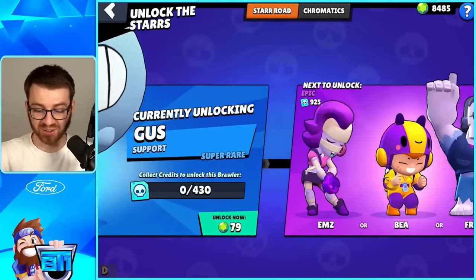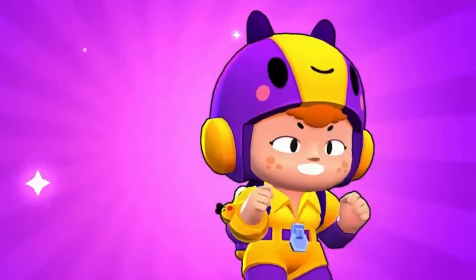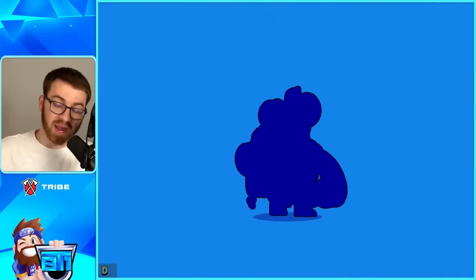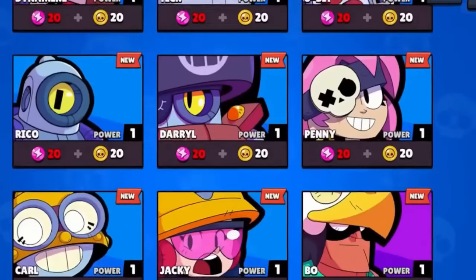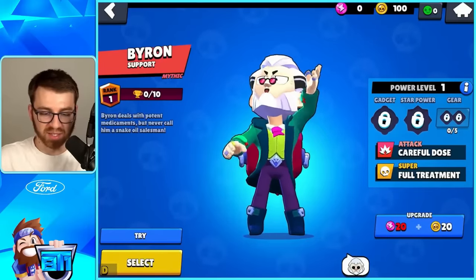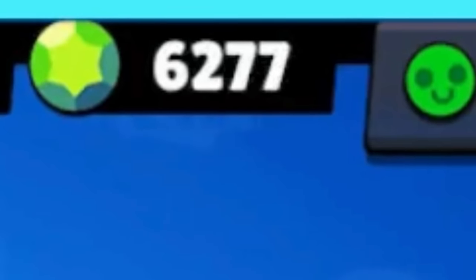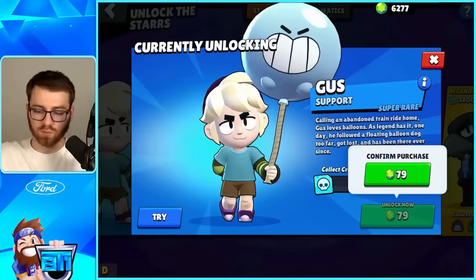We've only spent 1,600 gems and we have 17 brawlers already — that's crazy! Getting Pam, she's an Epic now. Getting Penny, she's an Epic as well. Frank the Tank is an Epic, Stu is an Epic, Ham is an Epic, Griff is an Epic. If I wanted to unlock from this screen — oh my gosh, you can literally just unlock whoever you want from the brawler screen. That's so much faster! Let's go Byron. Just going right down the line — Colette — and we've only spent almost 4,000 gems, which is $200, and already have 30 brawlers.